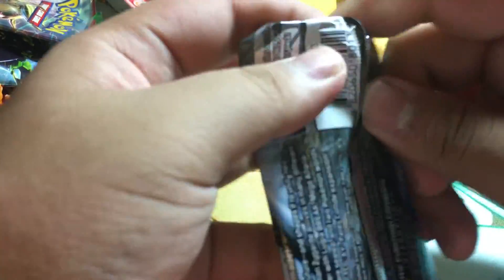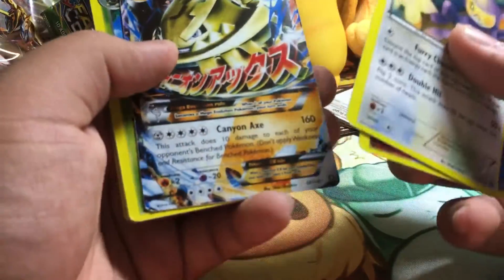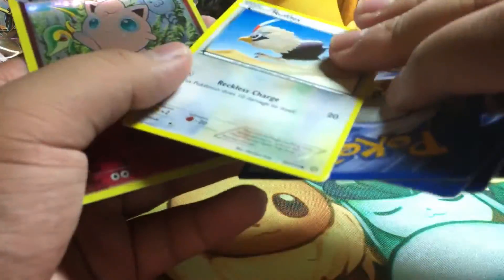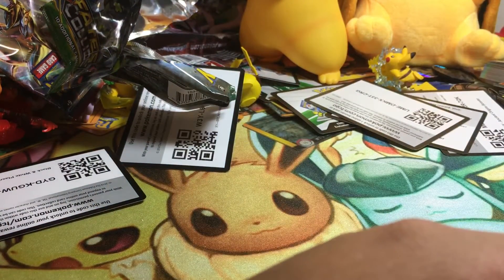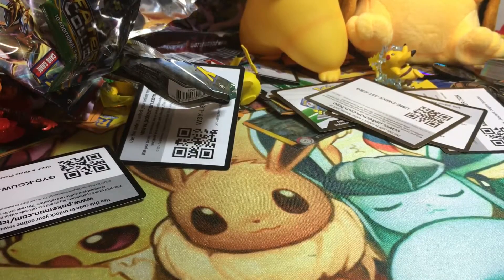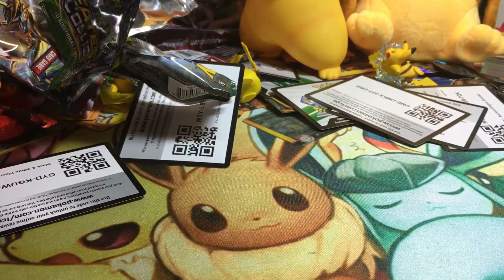And as a surprise, a fake booster pack — I don't know, I just wanted to open one. Let's see what this fake booster pack has — it's Fates Collide. Ambipom, Azumarill, oh — Mega Steelix, that's crazy — Nuzleaf... All the packs are exactly the same! Every pack has the same EX? That's crazy.